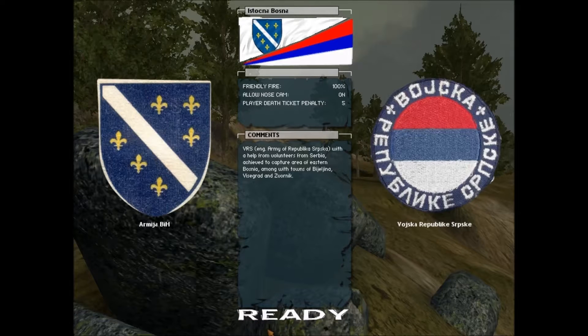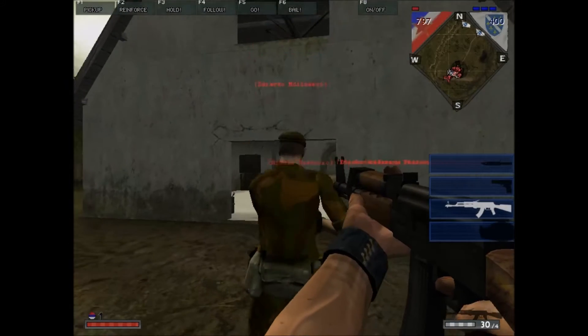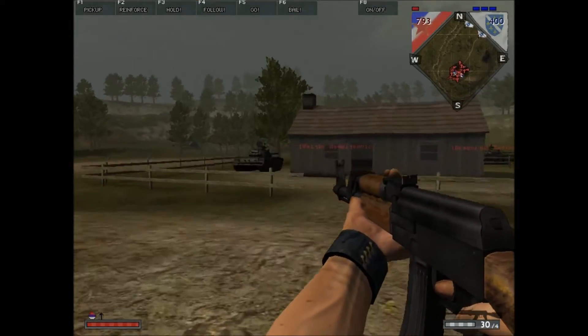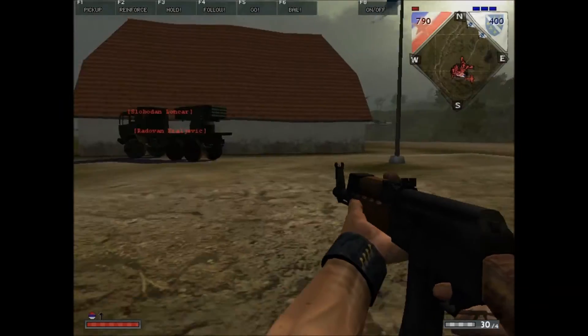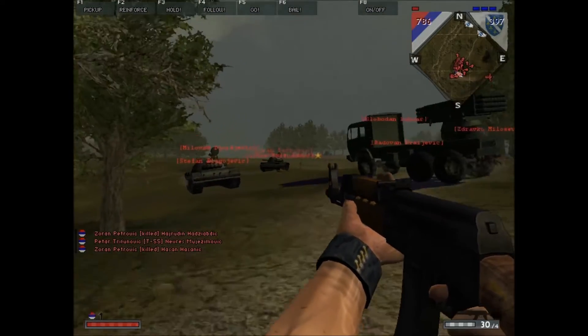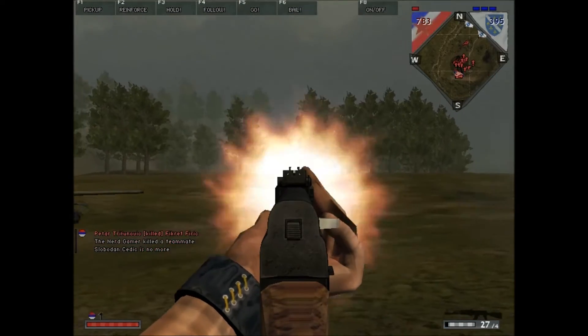Hello everybody and welcome to episode 11 of Let's Play Battlefield Yugoslavia. Today we are in Eastern Bosnia playing as the Serbian militia, the Army of the Republika Serbska, which is the Bosnian Serb Republic. As you can see we have much heavy weaponry at our disposal and we are going to use it to capture all of Eastern Bosnia if we can.